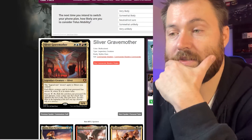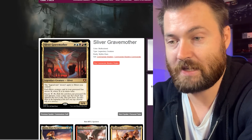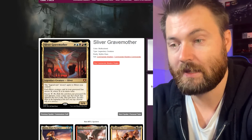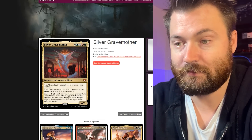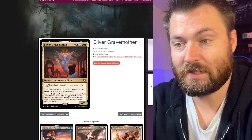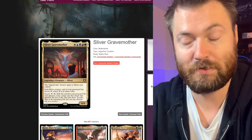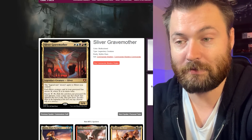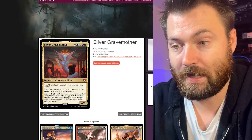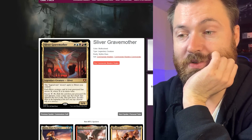Now let's get into the new sliver card — Sliver Gravemother. This is the commander for the commander deck. It's a great five-color sliver, just like all the great slivers. The legend rule doesn't apply to slivers you control, which is crazy — you can have a ton of legendary creatures and actually multiply them through tokens. Each sliver creature card in your graveyard has Encore X, where X is its mana value. That is a great sliver.